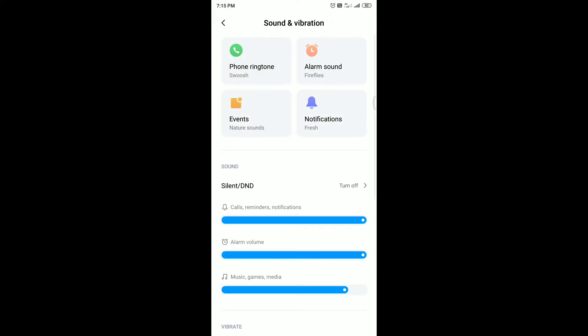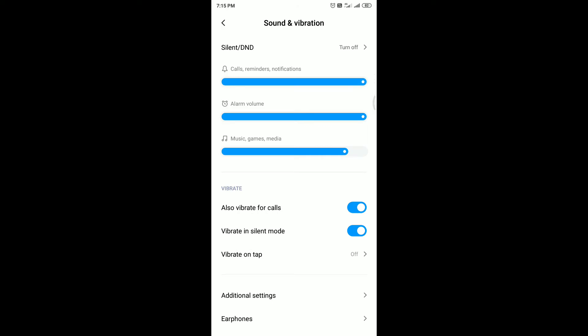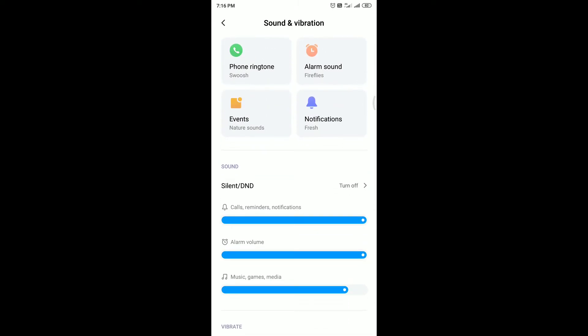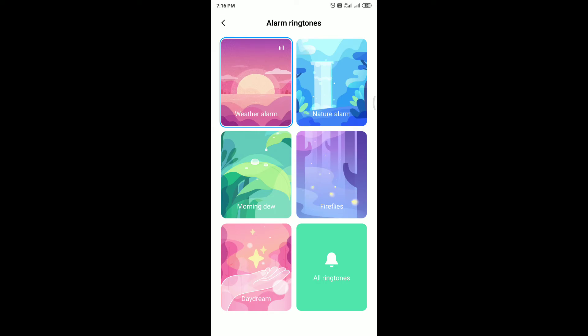In Sound and Vibration, new nature sounds have been added as part of the MIUI 11 update. The nature sounds settings look really beautiful. However, you need to download the nature alarm ringtones — they are not pre-loaded on the device.